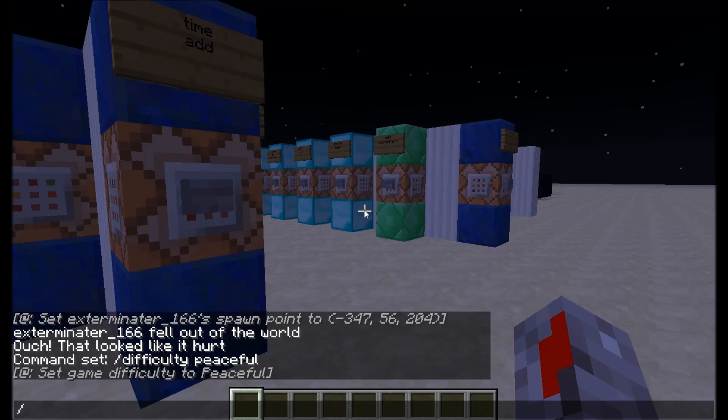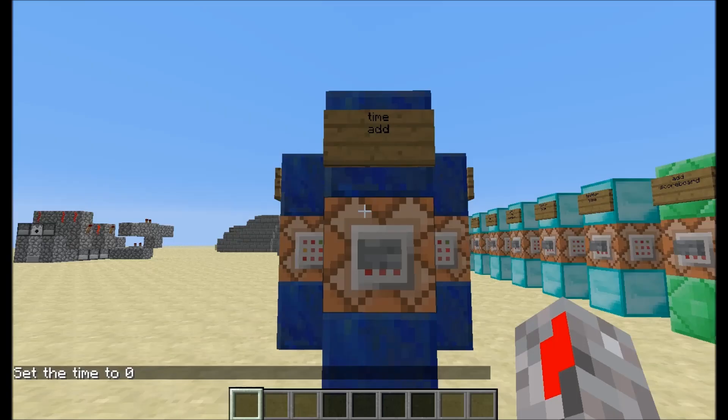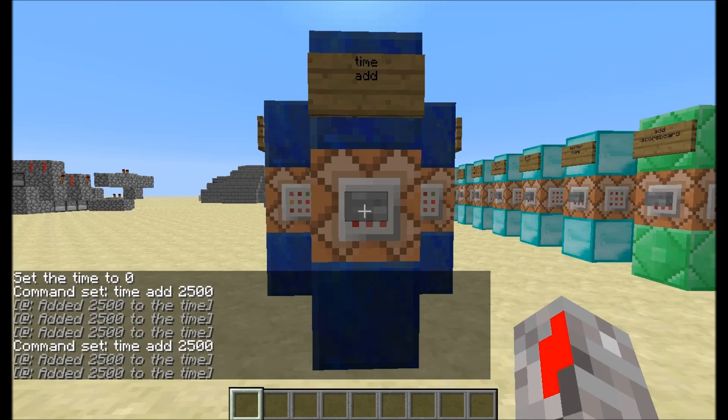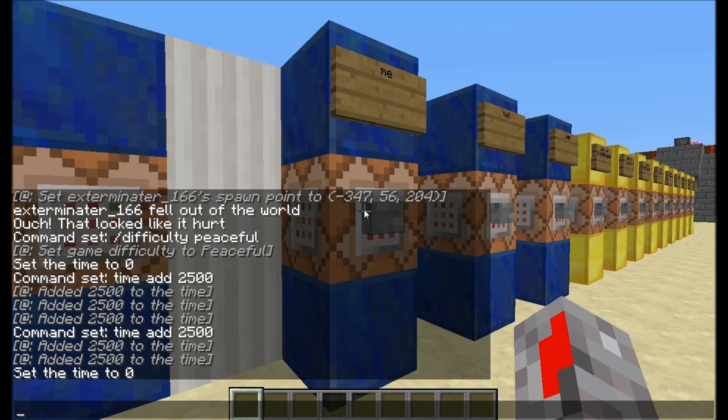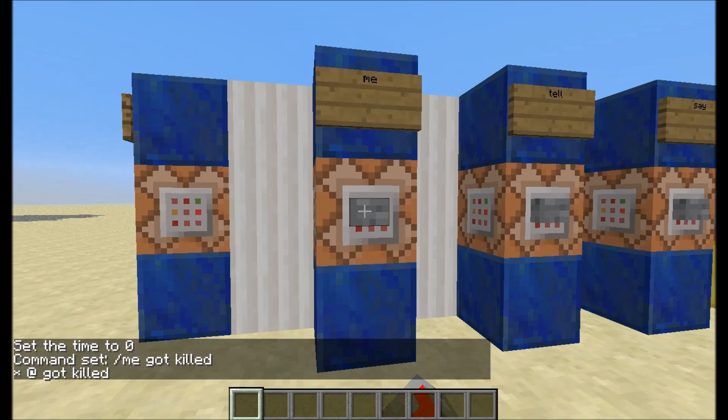We've got slash time set. I can set time to zero because it's night right now, and I can also keep adding 2500 to the time with slash time add. You don't actually need the slash in a command block but I usually do it anyway. So yeah, really easy — both of them.